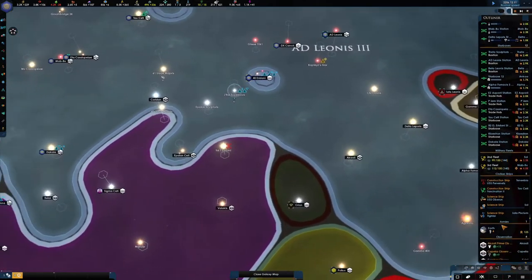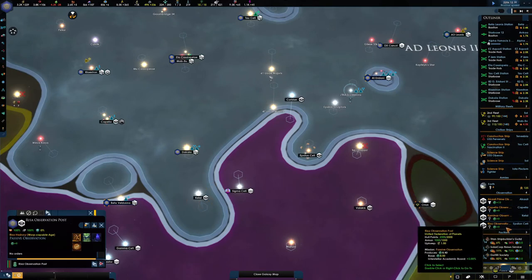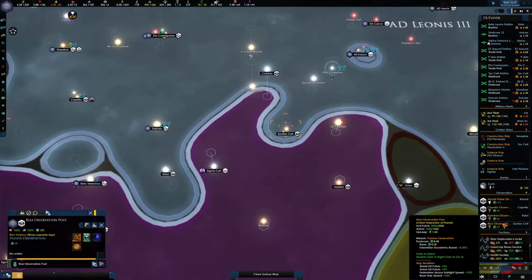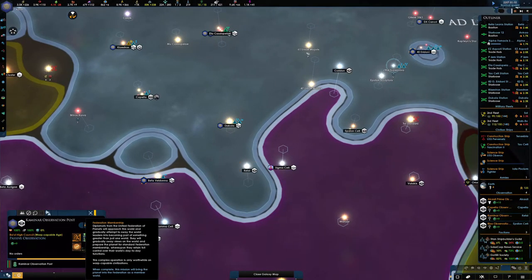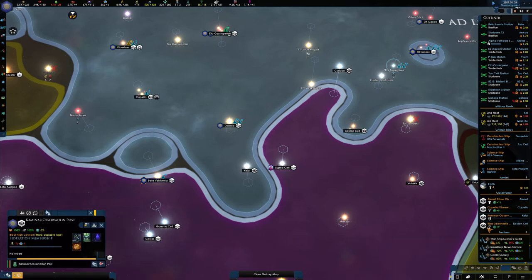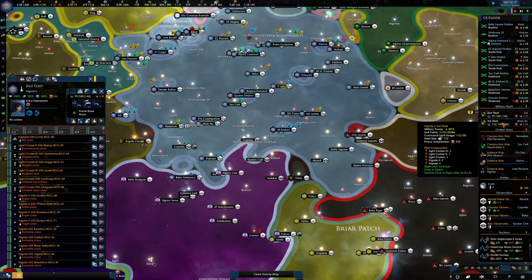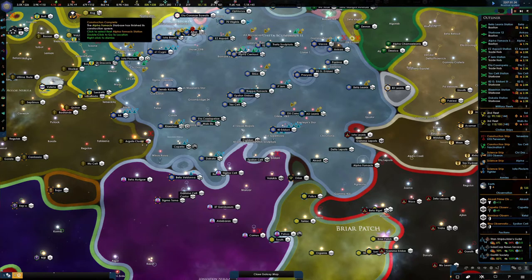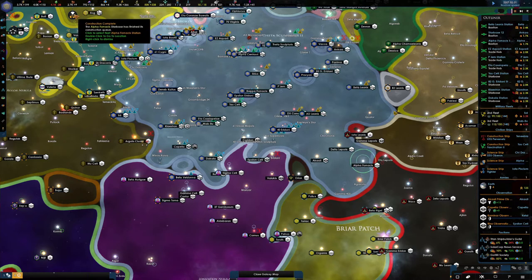We also have some more minor civilisations we could start getting into the Federation. There's one there that will become their own sector, and one there. I don't see what the problem is — we might as well just go for it and start the initiation. Looks like we've sorted out the luxuries — plus 17. Let's keep it like that for now.